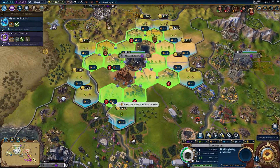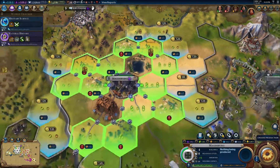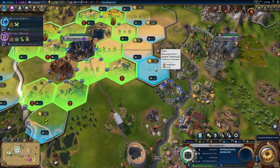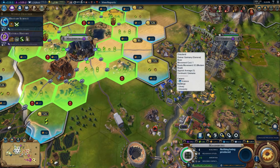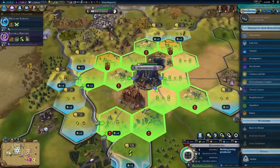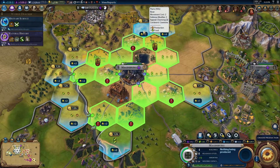That benefit is gaining plus 1 production by being adjacent to resources. If I put it here, it gains plus 2 from the adjacent resources of this wheat and this wheat, which is nice. If I put it down here, it gets plus 2 because of its adjacency to these districts, but it's also adjacent to this gypsum. That's actually a very good place to put it, because I could then put the commercial zone here, which would benefit from being adjacent to here. However, the commercial zone would benefit from being adjacent to a river, and if I put it here and put the Hansa here, they would benefit very well.